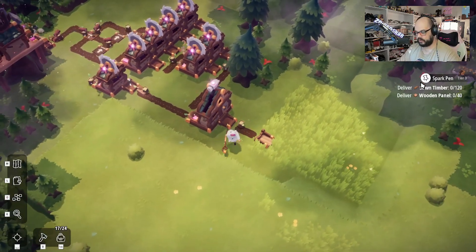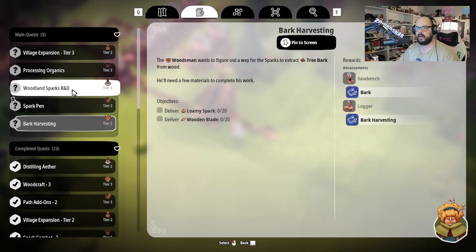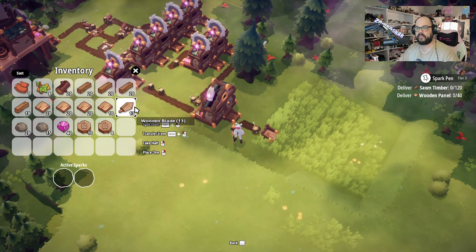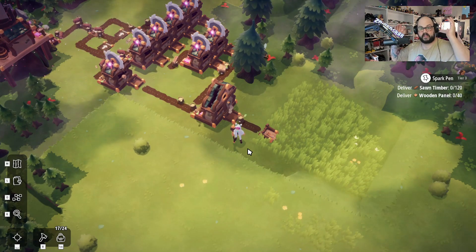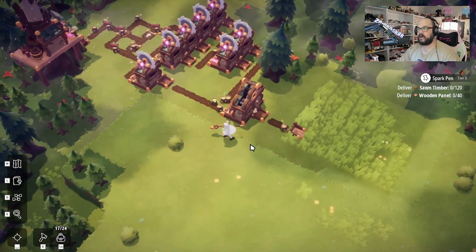And you'll notice what I did here too — I added the little splitter here so that way half of them go this direction, half of them go that way, just to make sure that all of these get filled. Look at this go — how freaking cool! Look at us doing some splitting and merging and using math. That's going to be so much more productive. But this is now going to take a while. So what was our quest again? We need 120 timber, 40 wood panels — that's no big deal. And the other one was 20 wooden blades. So we have 13, we need seven more.